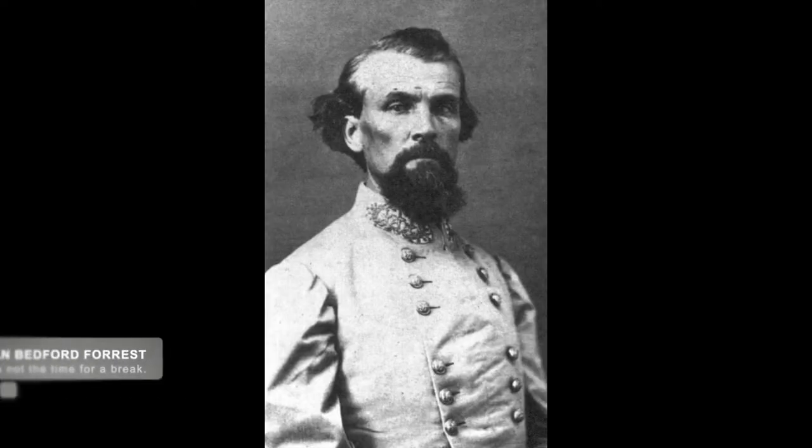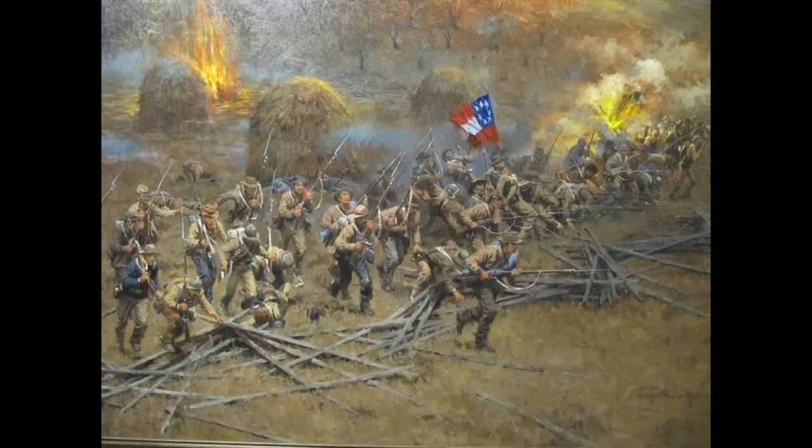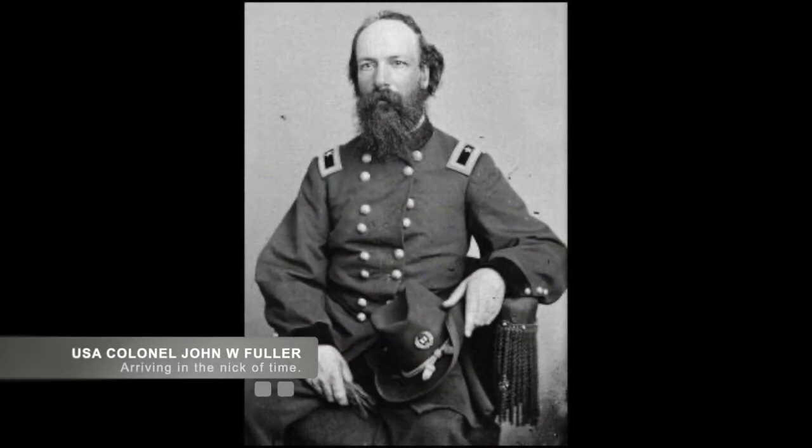While Dunham attempted to recoup and reorganize his men, Confederate General Forrest ordered an advance and the Confederates moved forward. Forrest's troops managed to hit Dunham's rear, and just as the Union line collapsed, Forrest issued an order to surrender to Dunham. Dunham refused to surrender. Union reinforcements arrived under the command of Colonel John W. Fuller and slammed into the rear of the Confederate troops.